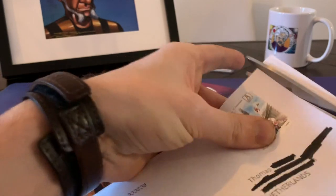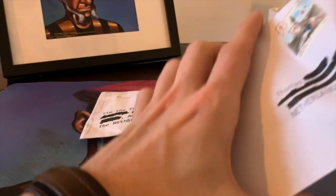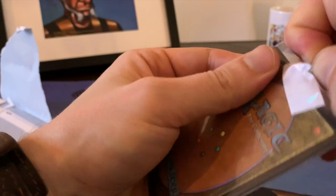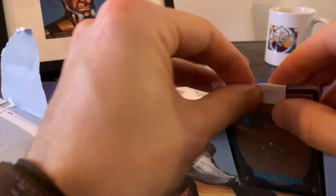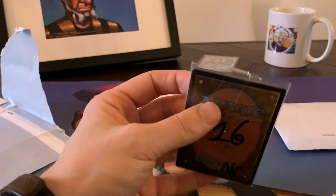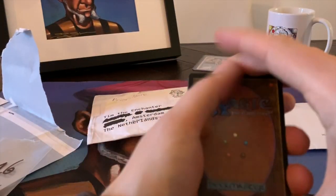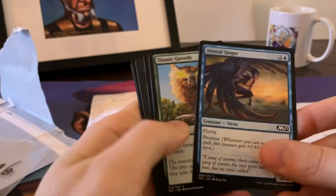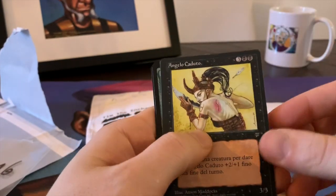Let's start with the envelope from Italy. Italian post, here in Amsterdam, usually takes a little bit longer, but eventually it arrives — you've just got to be patient. And here we see some cards. I believe this was a Card Market purchase. Let's have a look — it's a little bit difficult to open up here, so let's just get the scissors. There we go, and let's take a look. This is what I ordered.